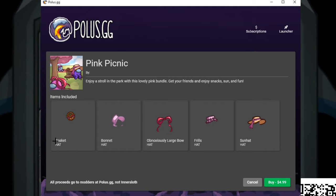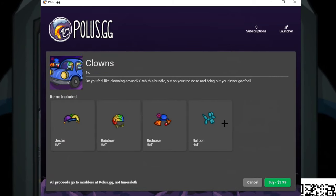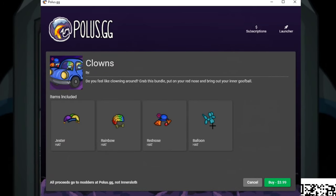For the pink picnic bundle we have a basket hat plus a few sun hats and some pinkish bow ties. For the clown one we've got some hair and then a balloon animal — that's pretty cool.